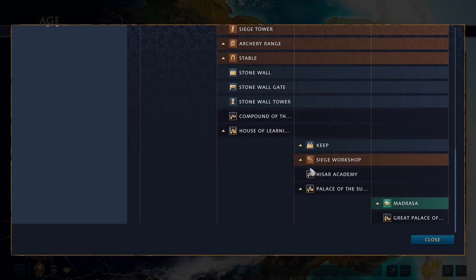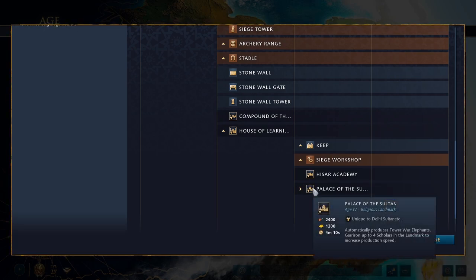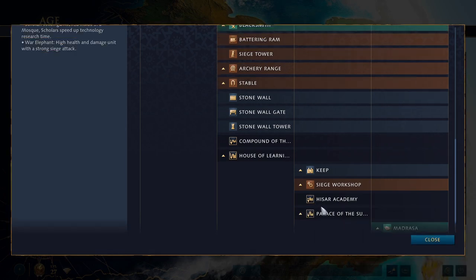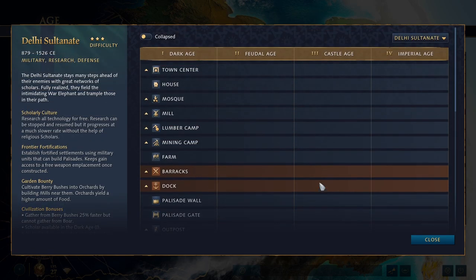In Imperial Age, you have two landmark choices. The Hissar Academy constantly generates food based on the total number of technologies researched — and since you research a lot of technologies and need a ton of food for your army, it's a pretty nice landmark. The other option produces Tower War Elephants for free constantly, with scholars garrisoned to improve production speed — but since Tower War Elephants aren't very good, I'd honestly recommend the Hissar Academy. Overall, Delhi's strong military options are focused on getting to late game, but it's not disproportionately better than other civs in late game.